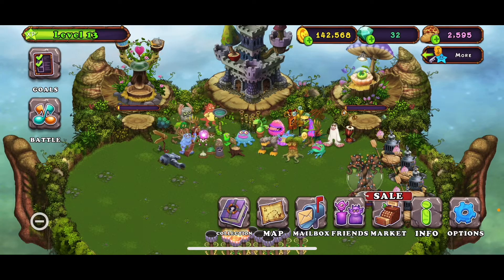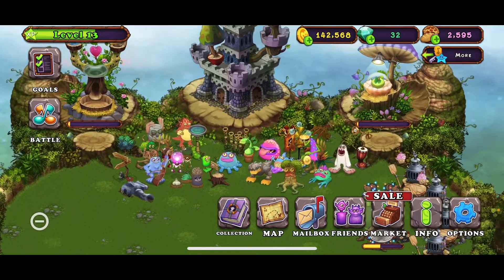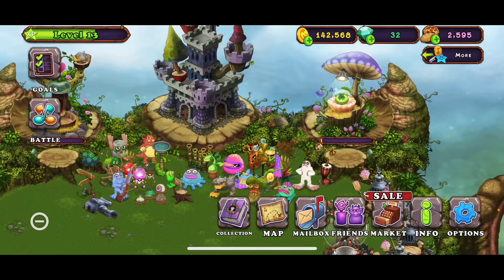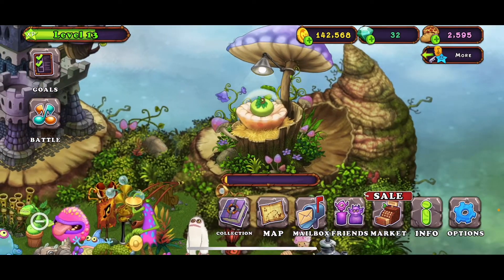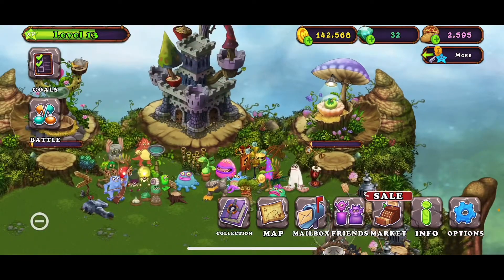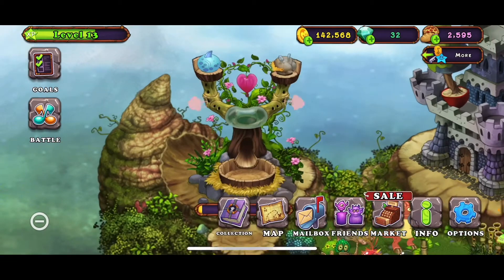So before we get into the video, something very interesting happened. My Amp Rat, which is the four-element monster, finished breeding. I decided to go for one of the Legendaries, and I thought I couldn't get it because those are hard. But apparently, I got it on the first try.